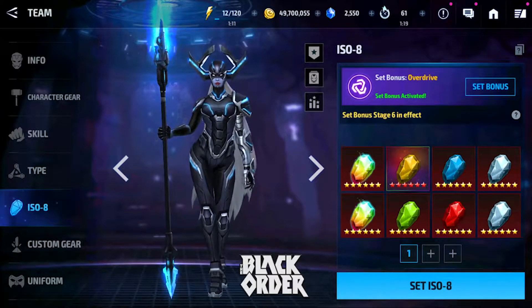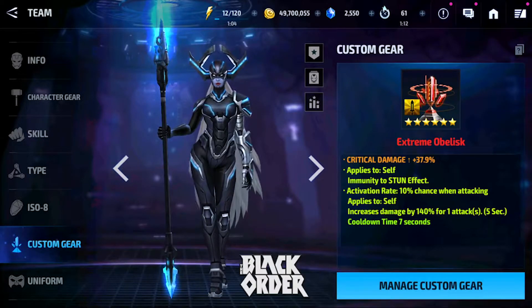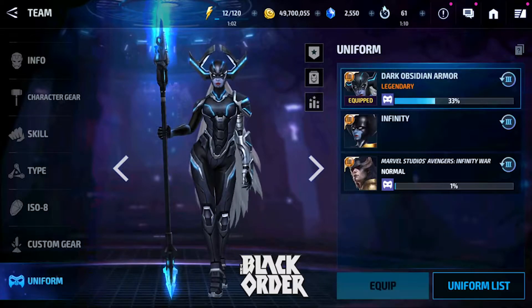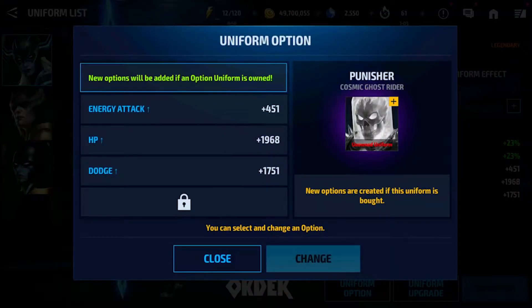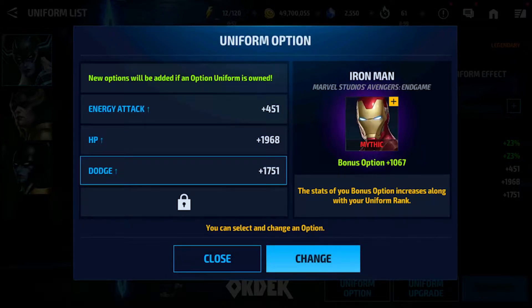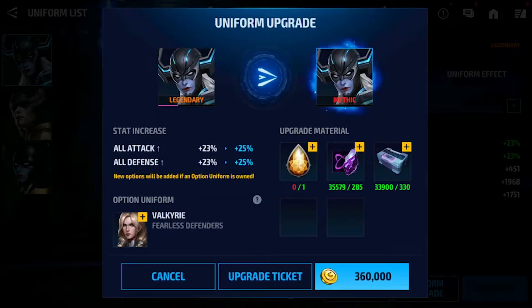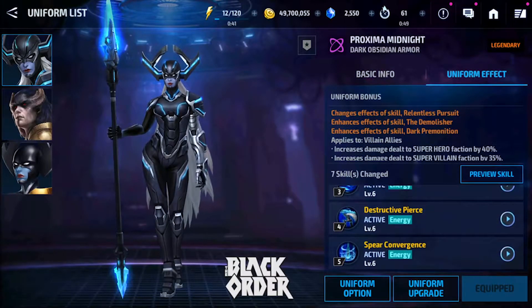Overdrive set — we have a stage 6 overdrive here. I think Power of Angry Hulk is better for her long run, but whatever. We have a crit damage 140 proc here — very simple obelisk, a very free-to-play obelisk. And we have a Legendary uniform as well. I am working on getting it Mythic because I have all of the options except for the Ghost Rider option. We have Odin, Magneto, and Iron Man, as well as Valkyrie at Mythic. So we're getting a lot of value out of this uniform when we get to the Mythic.